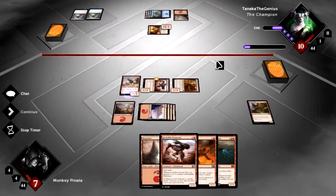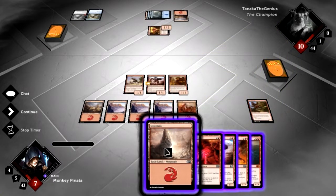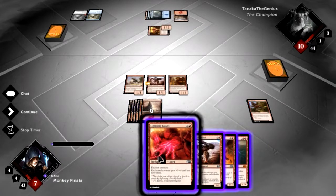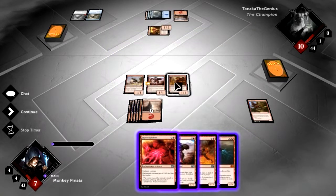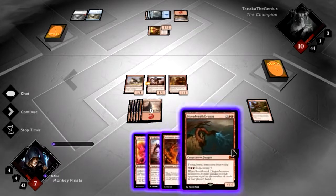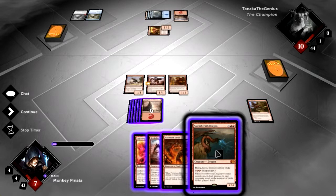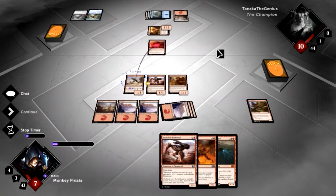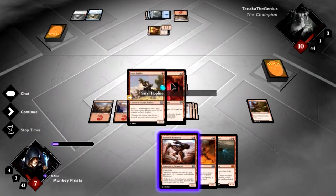That was a lot of damage in one go. Do I have the win? This costs 3, this costs 3 — so I put this on here, it gets 4, 5, 6, 7. I don't have the win. This costs 5. I think I'm going to do this — give this plus 3 plus 0. Lightning Talons gets plus 3 plus 0 and first strike until... it's an equipment so until it dies.